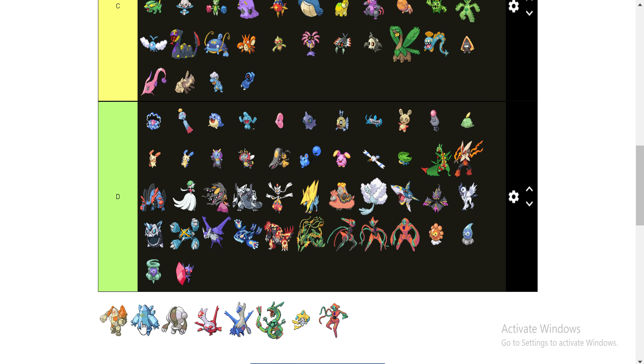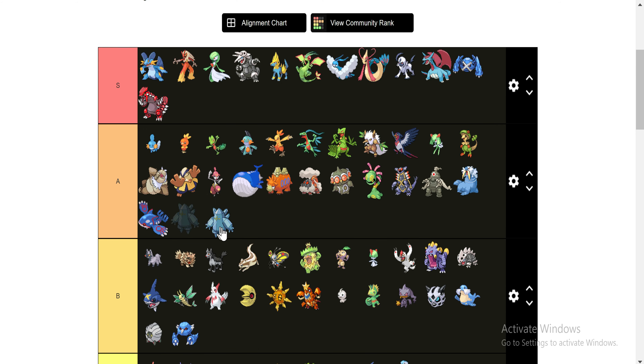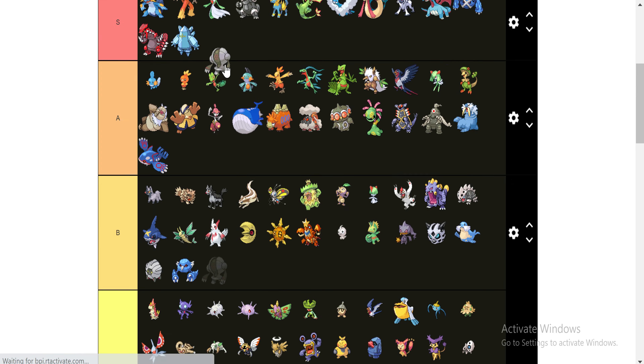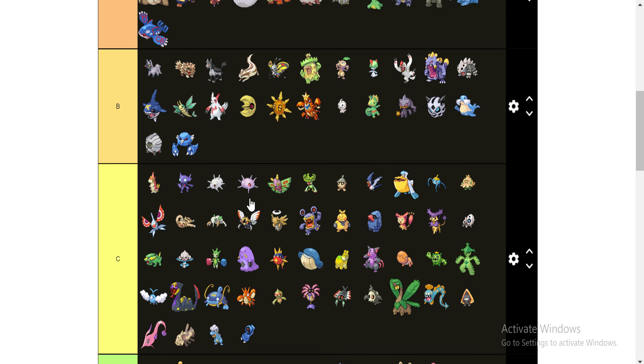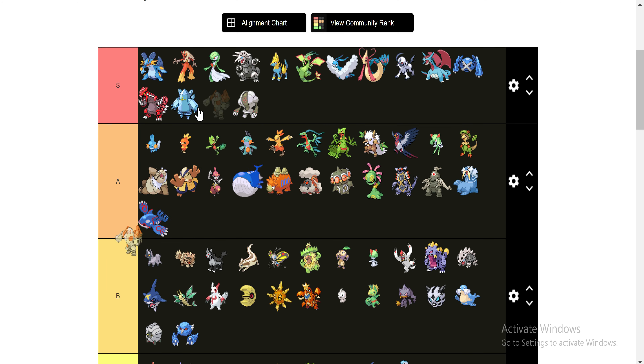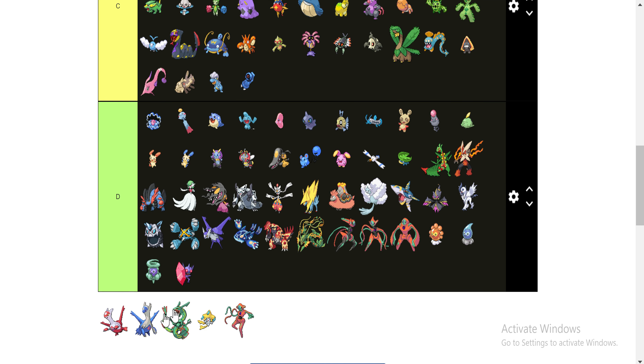All the Regis — Regice and Registeel are both going up here. I think they're both really, really strong. And not that Regirock isn't — we're going to throw him in the A category. But I just think Ice and Steel are way better types than Rock. So that's why I'm placing them like that — it's just a matter of personal opinion and a matter of usability.